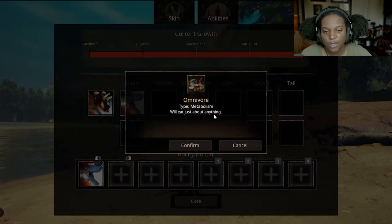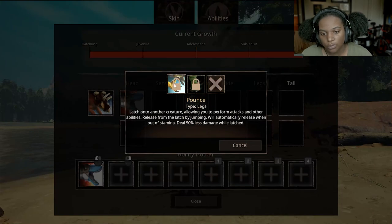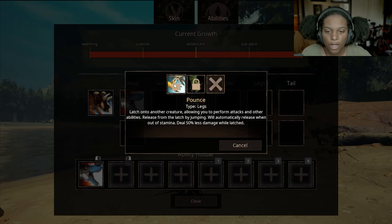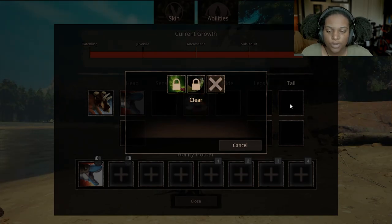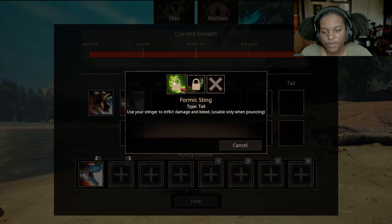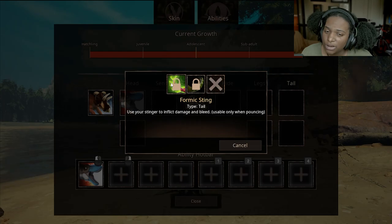Metabolism: Omnivore — will eat just about anything. Pretty cool. Hide: we have Spiky Shell — attackers take damage, like Picno and Serato. Legs: we have Pounce — latch onto another creature, allowing you to perform attacks and other abilities. Release from the latch by jumping. Will automatically release when out of stamina. Deal 50% less damage while latched. I'm not sure what the point of latching is if you deal less damage. Tactical Retreat — plant your jaws in the ground and spring backwards, kind of like the Utah's back jump. Then two slots for tail: Formic Sting — use your stinger to inflict damage and bleed, usable only when pouncing — and Sting — use your stinger to inflict damage and bleed.